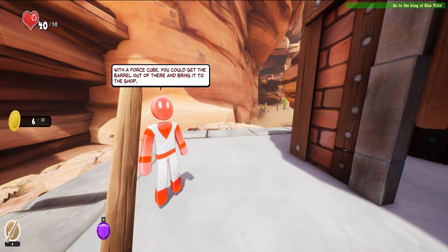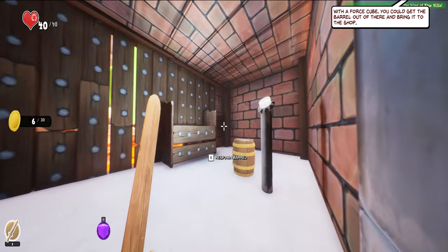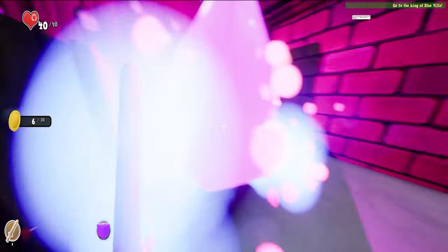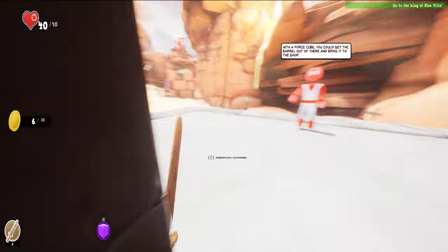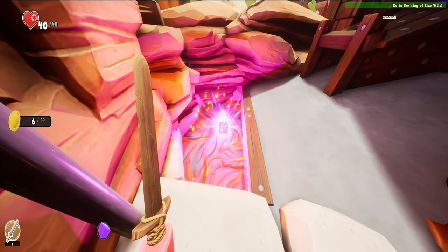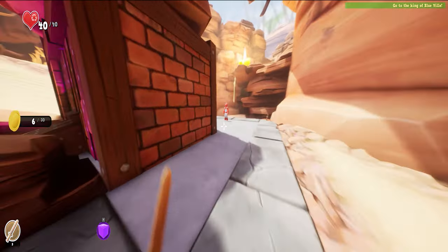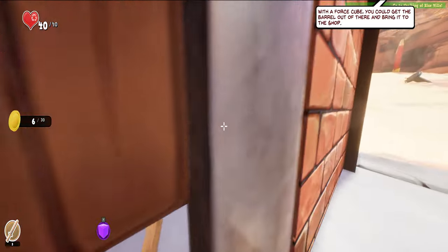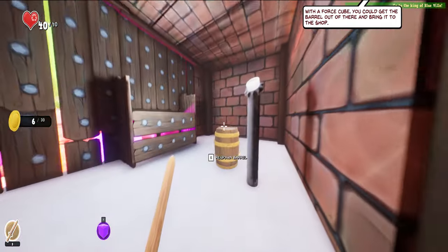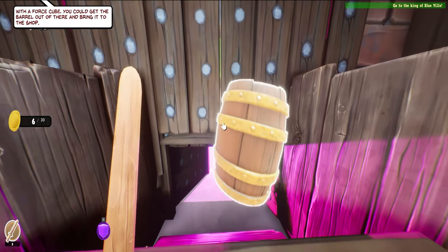With the force cube we could get the barrel. Barrel — here's a barrel. We have to put the force cube here so the barrel doesn't go in the lava. Can't get the barrel out of here, see? So let's put it here.